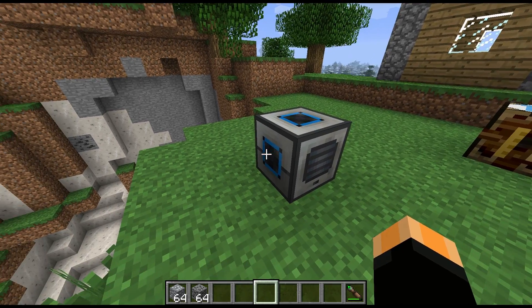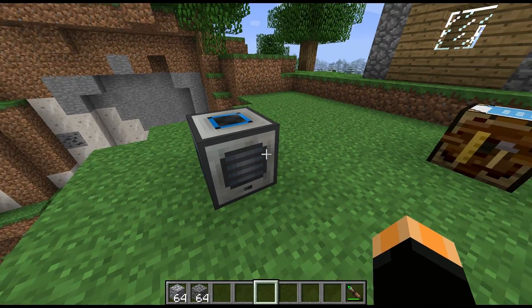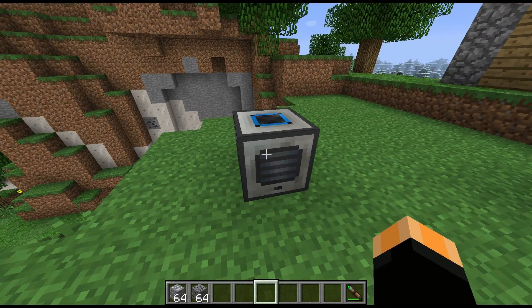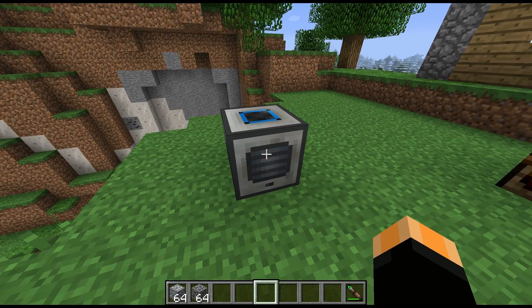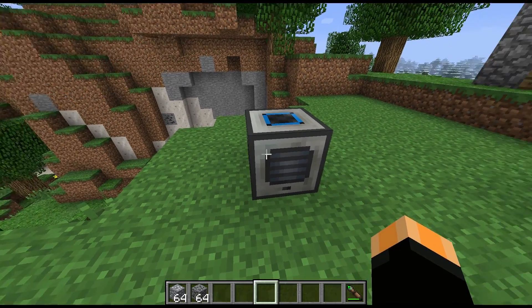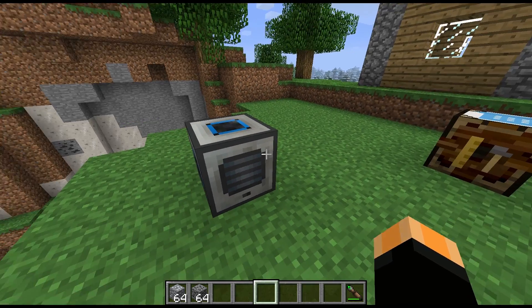It's quite configurable in that respect - another useful thing that I wish more mods would do, just allowing you to configure where stuff goes in and out. It would also take the mystery out of trying to remember where each machine has its inputs and outputs. Forestry, I think, would do well to take note of this whole little GUI widget that they're using here.